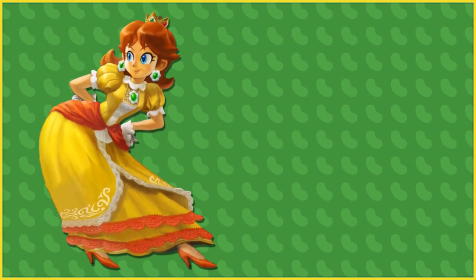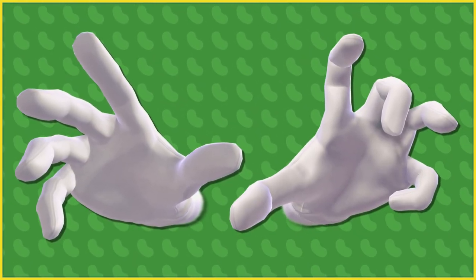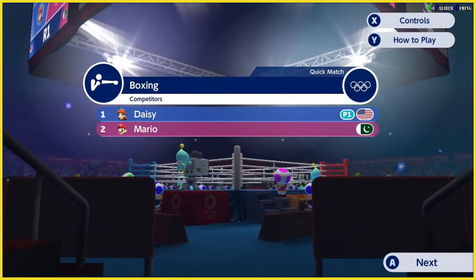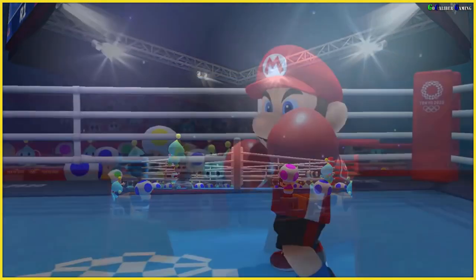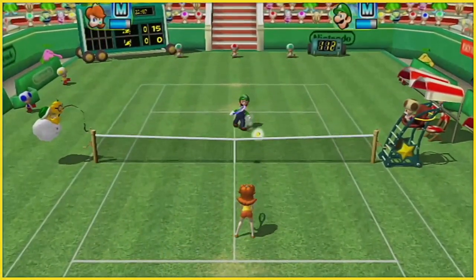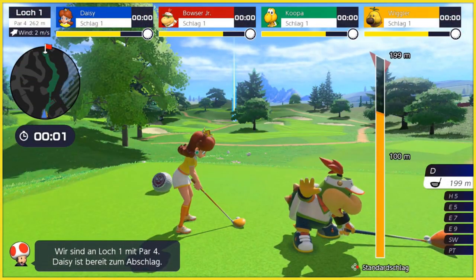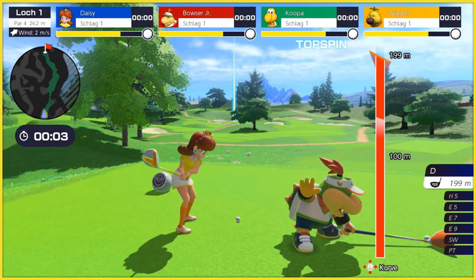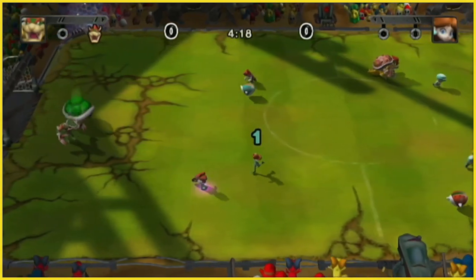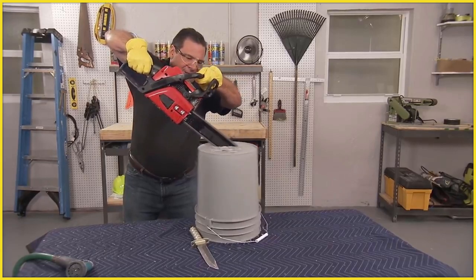Now let's get onto some actual attacks. Daisy's jab would be a classic one-two punch — a left hook followed swiftly by a right. If held down, this attack would also function as a rapid jab. While this doesn't directly reference anything, it makes sense given Daisy's tomboyish nature, and she has been seen to box in the Mario and Sonic games. Her forward tilt would be a pretty basic tennis racket swing, her up tilt would be a nice arcing golf swing, her down tilt would be a simple sweeping kick, and her dash attack would be a slide tackle, just like in Strikers — functioning similarly to Mario's dash, just a bit more damaging.